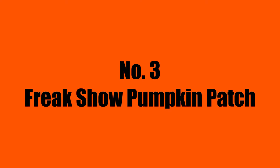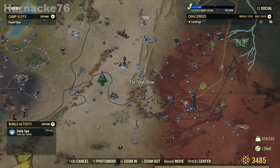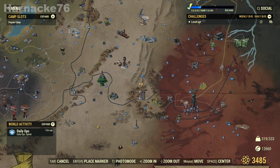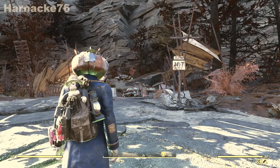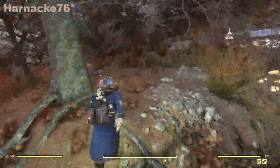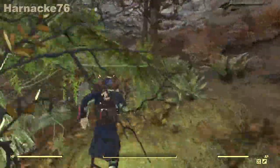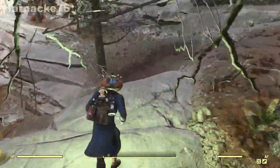Number three: the Freak Show Pumpkin Patch. The pumpkin patch is located just to the south of the Freak Show and just to the north of the monorail elevator, right here where my marker is. If you start facing the Freak Show spawn-in point - that's the front gate - and then run to the west along the cliffs, you will get there pretty fast.